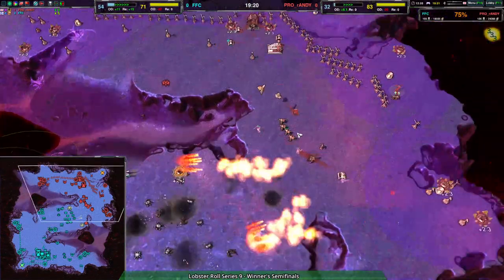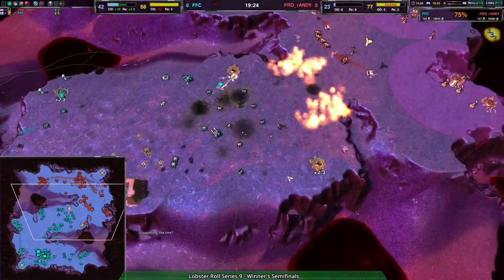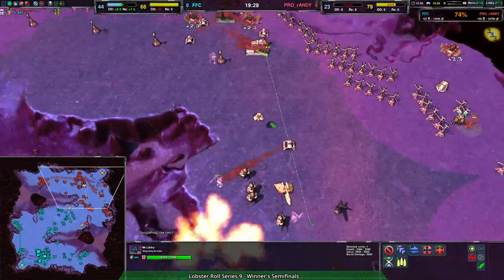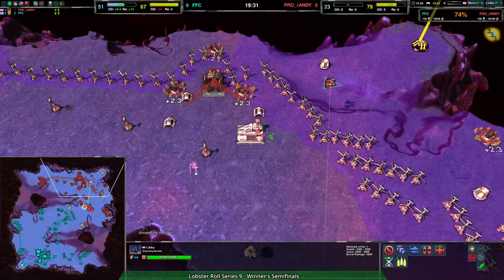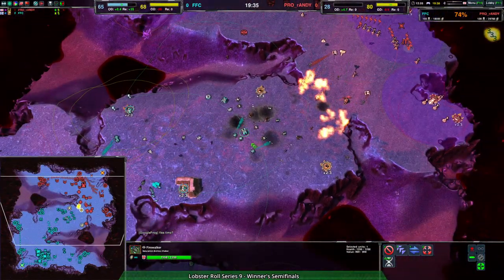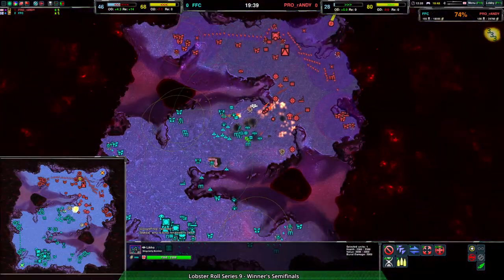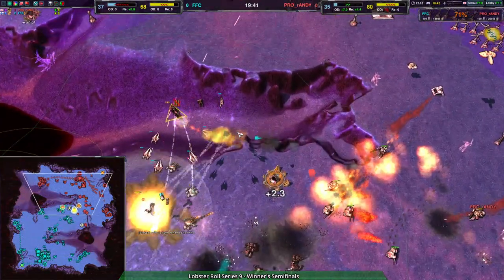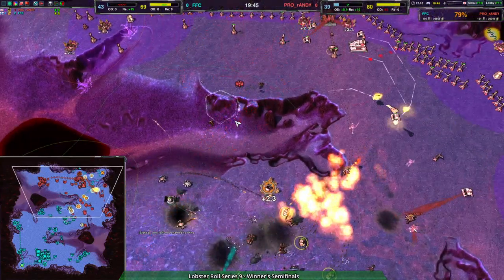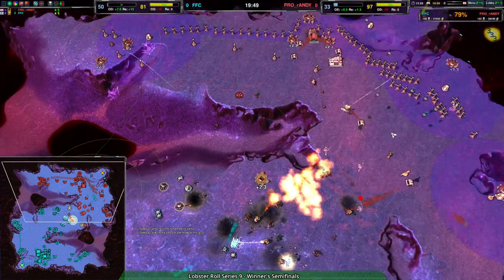FFC has a fairly solid grasp on the center, but it's not pushing. The Swifts are here; the Leeko is having to be repaired — there it goes, Leeko coming out. The Swifts are ready, FFC knows it, and Randy knows it as well. The Leeko goes down. Dead Leeko. And just to prove the point regarding army value, it should... we'll see in a sec. FFC is actually losing quite a few despite everything.